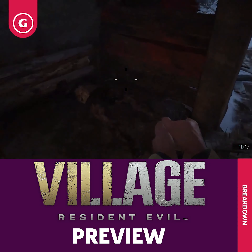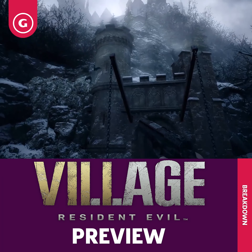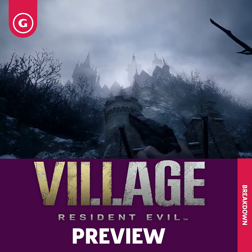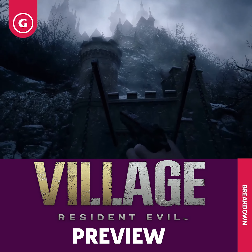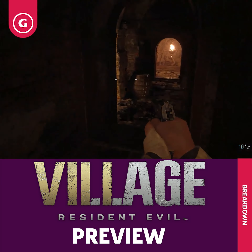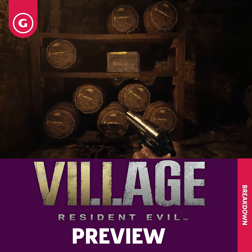While PlayStation owners who jumped into last week's demo got a sense of the village portion of the game, our preview also included its next section — the castle — where Ethan has to deal with the vampiric Lady Dimitrescu and her daughters. From the new hands-off footage Capcom provided, the castle looks like a pretty big change of pace from the action-heavy village.